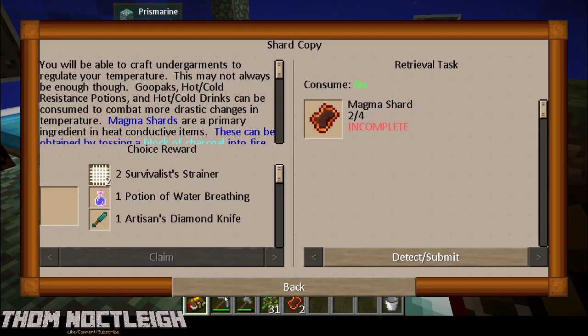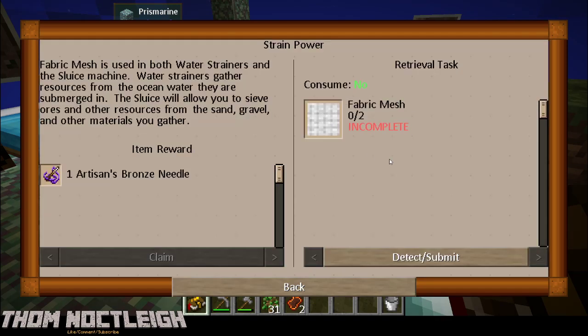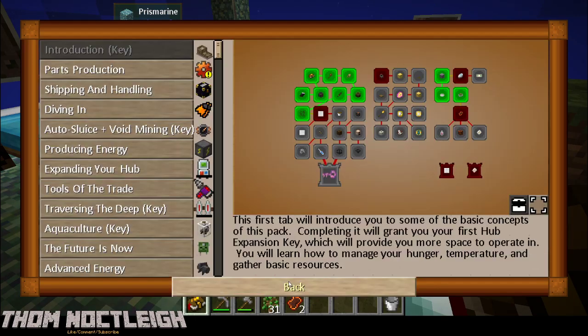I think we are going to have to dive into the strainer power. It looks like we are getting a fabric mesh. Fabric mesh is used in both water strainers and the sluice machine. Water strainers gather resources from the ocean water they are submerged in - that's pretty cool. The sluice allows you to sieve ores and other resources from sand, gravel, and other materials you gather. So we need to get a fabric mesh.